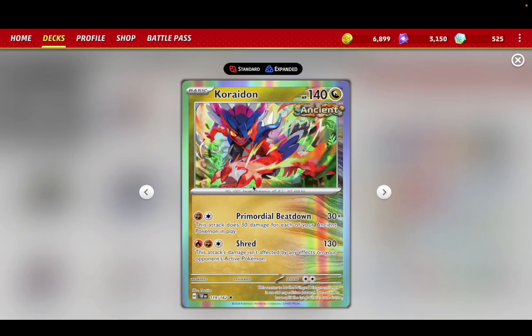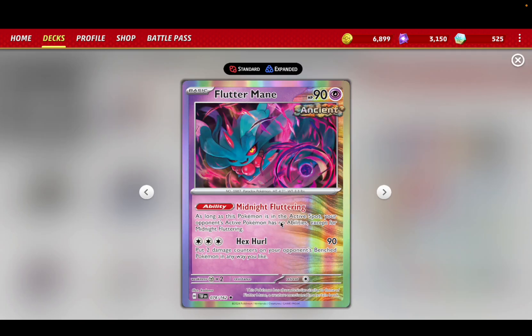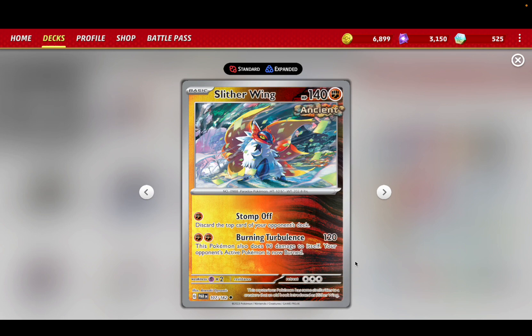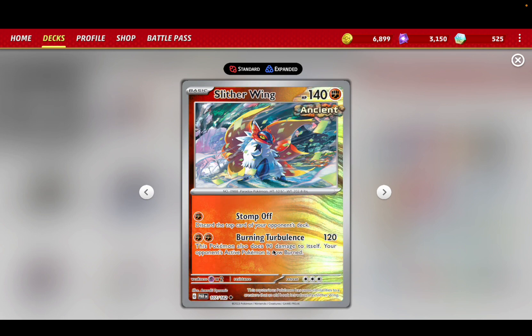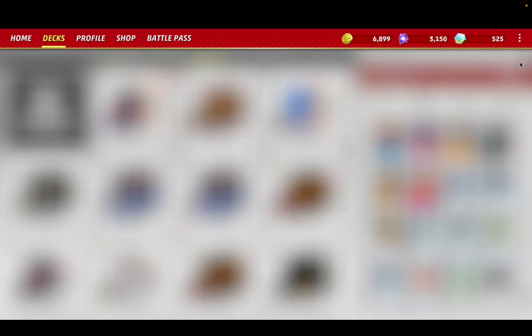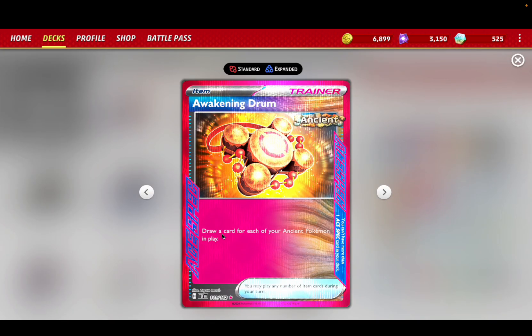Some cards you can use are Koraidon, so you can do 30 damage for each of your Ancient Pokemon in play. Flutter Mane, so as long as this Pokemon is in the active spot your opponent's Pokemon have no abilities, so you can stall out while you deck out. This also includes cards like Slitherwing, to kill Iron Hands. We also have Radiant Greninja to discard cards.